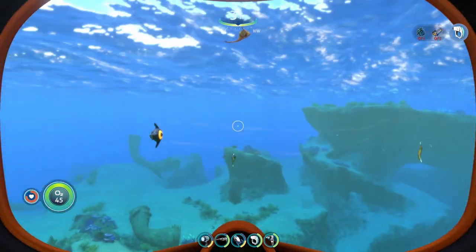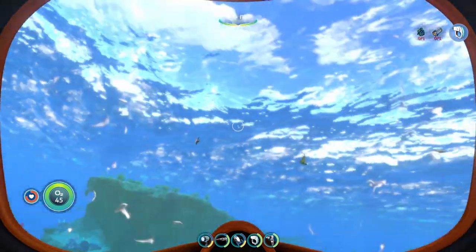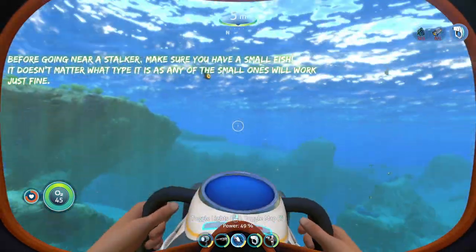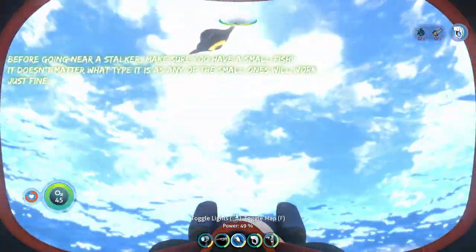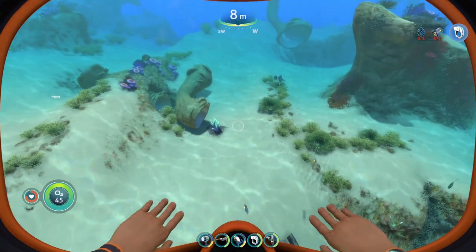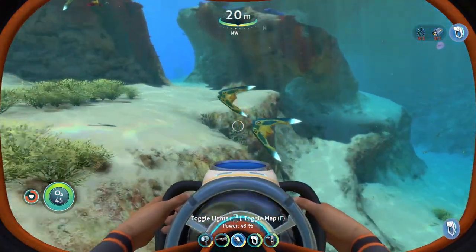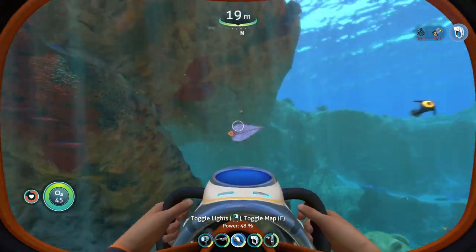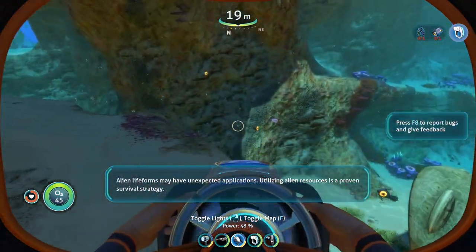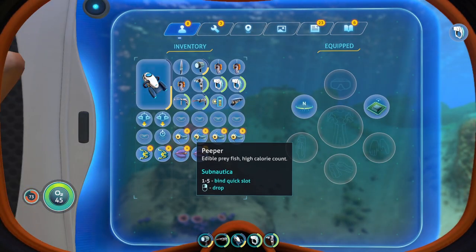The first thing you're going to need before you even go near a stalker is you're going to need a fish. It doesn't really matter which fish you use, it just needs to be a smaller one that you can pick up — like a peeper, bladder fish, or moorin. Things like that, just a little small fish, like I'm grabbing right now.